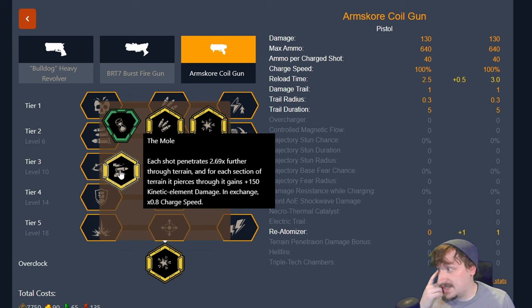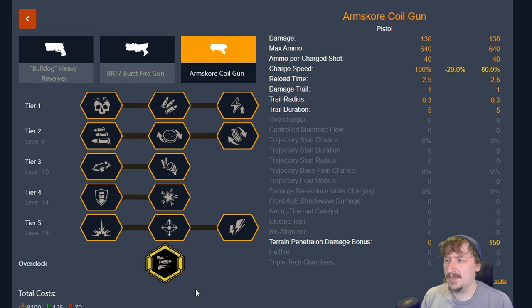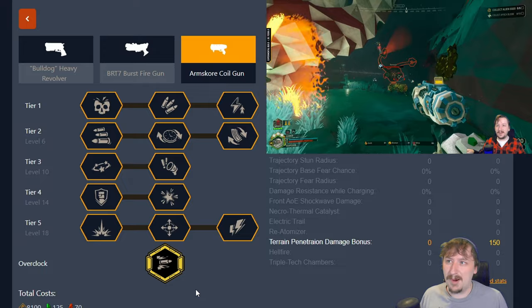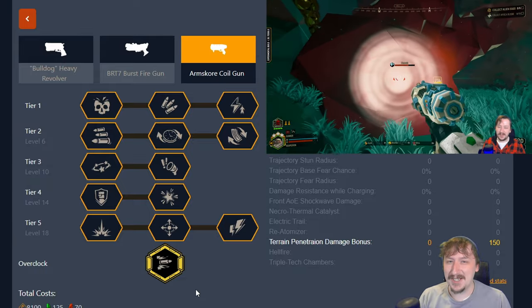Then we move on to the Mole. This is a really cool and really strong overclock. What it does is let each of your shots penetrate much further than before, and each section of terrain you punch through adds an additional 150 damage on top of your base damage. This comes at the cost of a slightly slower charge speed, which is not that big of a downside. I usually build this all for damage — it's really strong on Dreadnought missions and just about every mission, as long as you get used to pinging enemies or having allies ping them and lining up a shot through a wall. You can do a Swiss cheese tunnel tactic, but that's more of a meme strategy.